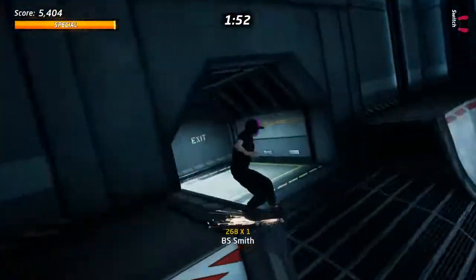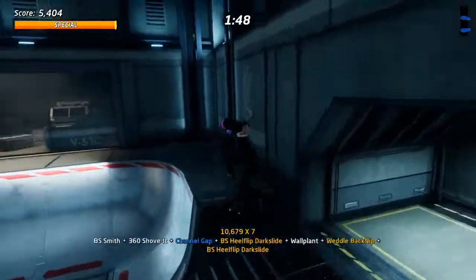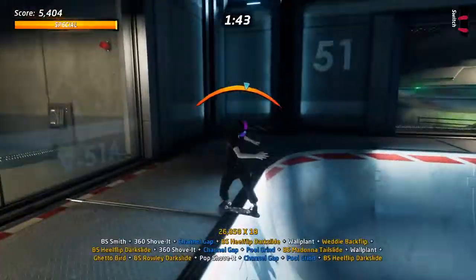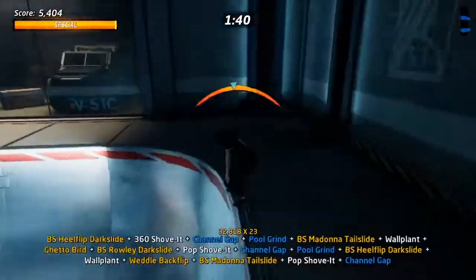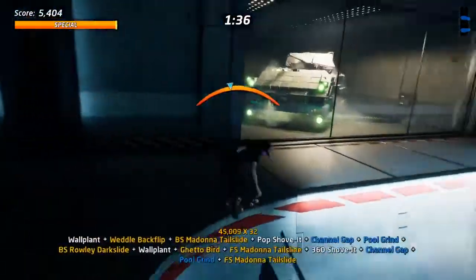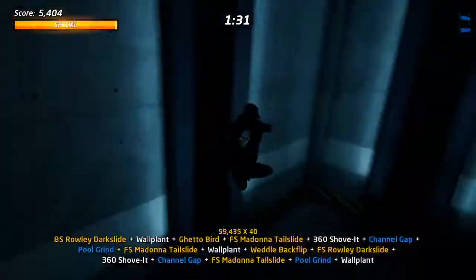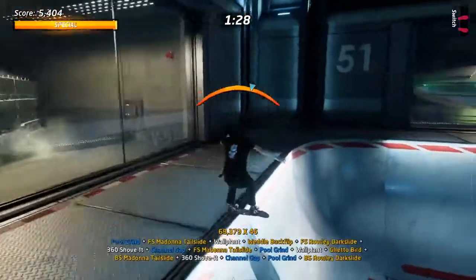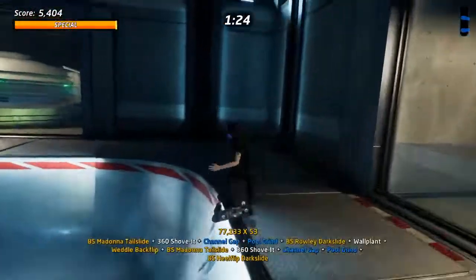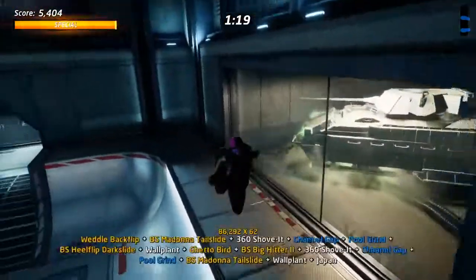What we're doing here is grinding on this bowl, and instead of grinding around it, you're sticker slapping the walls to go back and forth. You do the Wendel Flip and the Ghetto Flip off the walls, then use a bunch of special grind tricks. The reason this works so well is because it activates two gaps at the same time — the gap from going around the bowl and jumping the gap in the bowl — and it's much easier to balance than it would be otherwise.